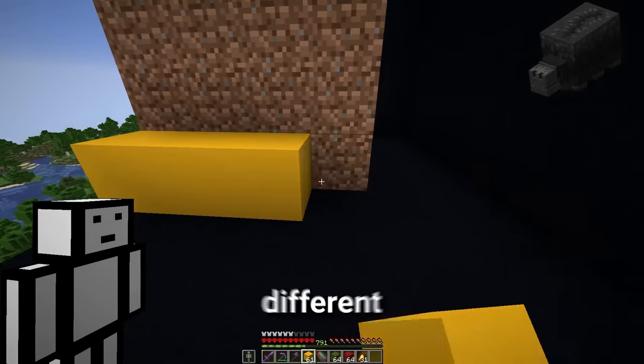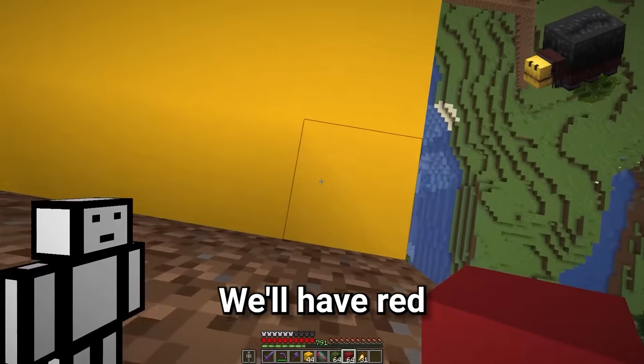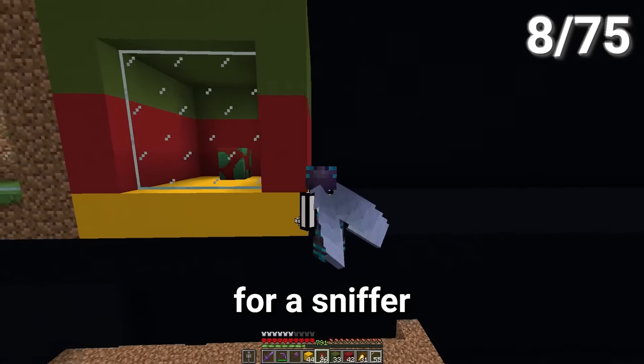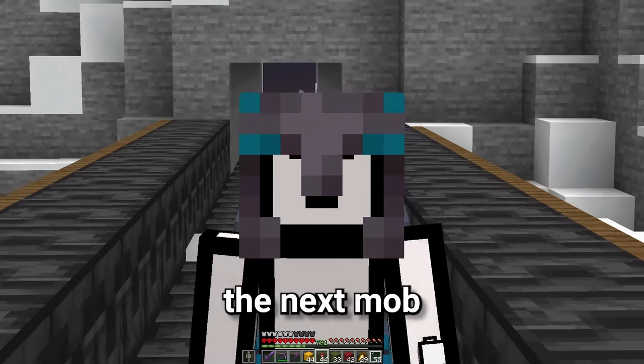Sniffers are really useless, but they do look kind of cool, so let's put them in the middle tier. This time we'll go for a slightly different enclosure — yellow for the floor, red for the bottom of the walls, and then green for the top like a sniffer. I really hope that's enough space for a sniffer, otherwise he is going to die.